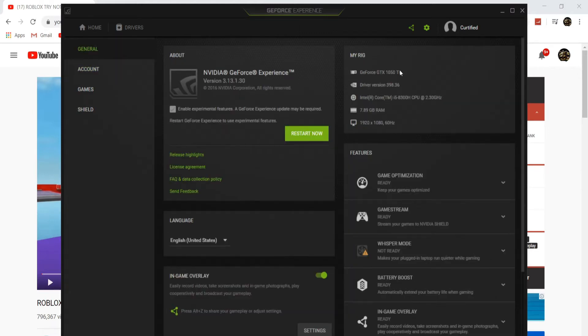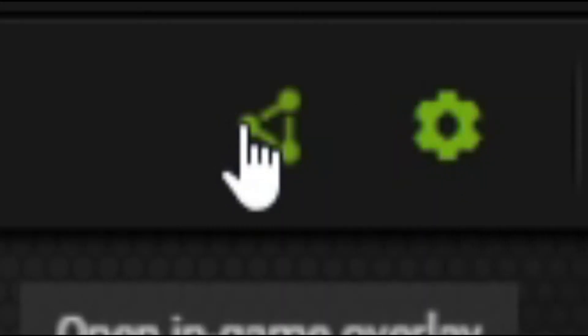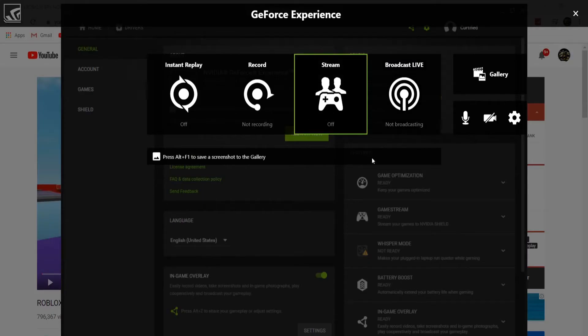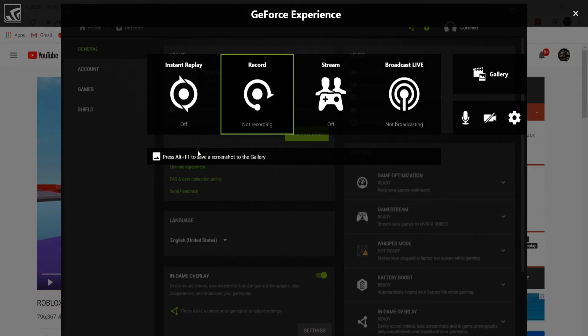To open up the dashboard, go right next to Settings and click 'Open In-Game Overlay.' Once you click on this, the whole overlay comes up. It can look a bit overwhelming, but it doesn't actually have that many things in it. First, you have Alt+F1 to save a screenshot to the gallery.